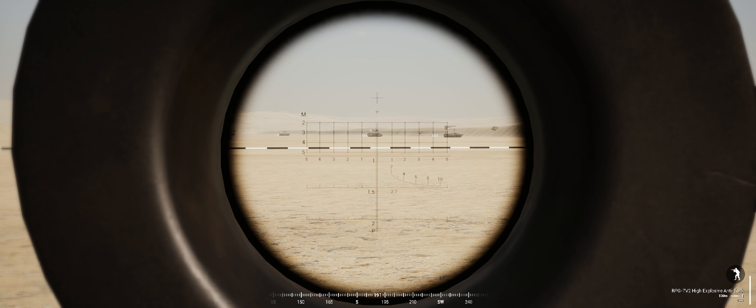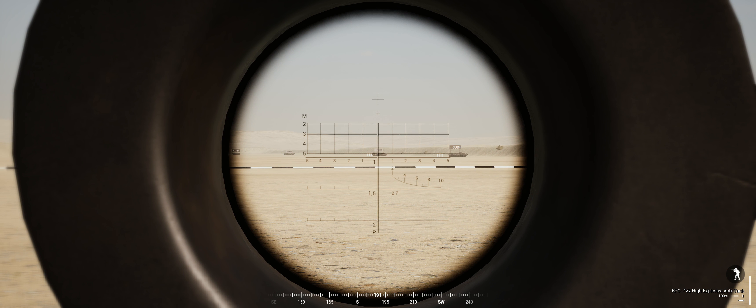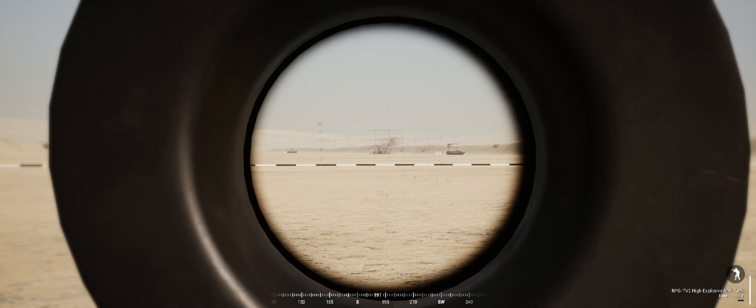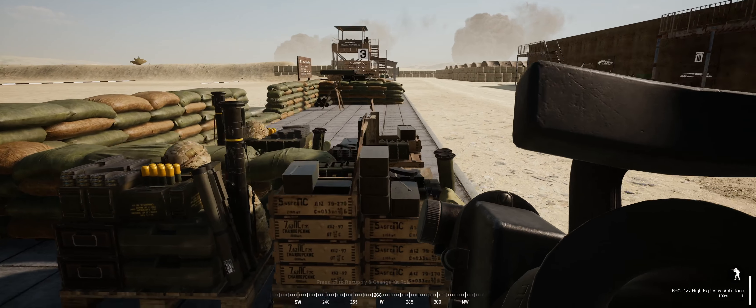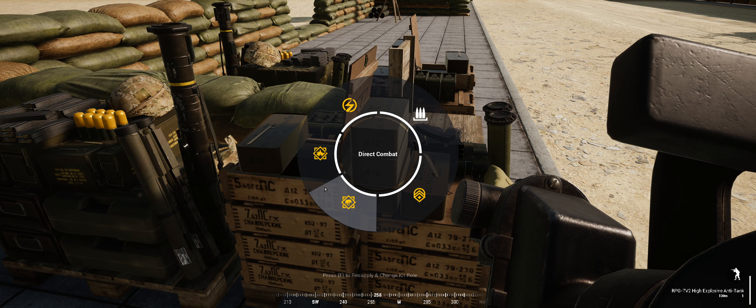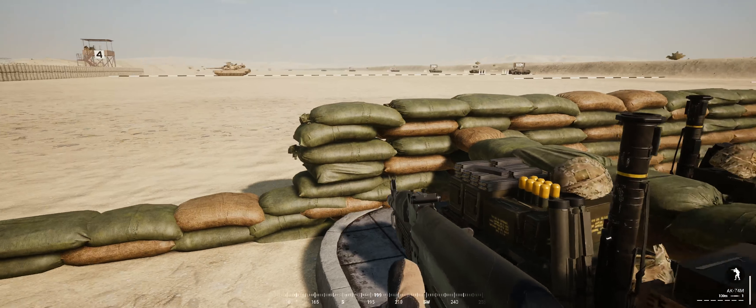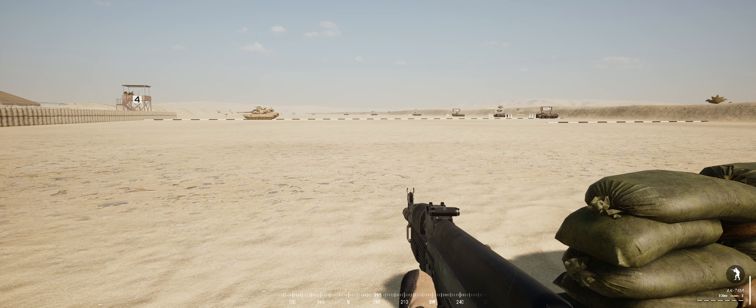Now, you might be thinking — well, Smeet, why are you bothering to run through this? Well, it's the HAT kit. If you look at that top line and think, yeah, I can do that — that's the same thing in the RPG-7. We go over and get ourselves the HAT kit, which is one of the most useful kits in the game against armour of course.